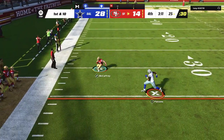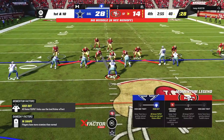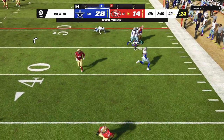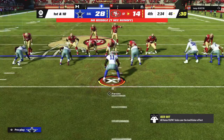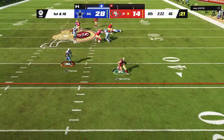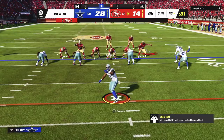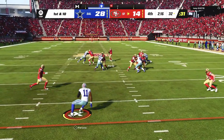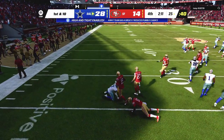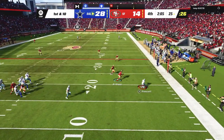Now we just gotta get one more defensive stop. He goes to McCaffrey in the flats — that was actually my assignment, I came out of man coverage. I want the challenge — playing cover two, keep everything underneath, guard Kittle and McCaffrey. We had Trayvon Diggs on Kittle. That angle route got us once again. One thing that's definitely affected me using this linebacker player lock is my depth perception is definitely off. But Trayvon Diggs with the interception — we go back to zone coverage.